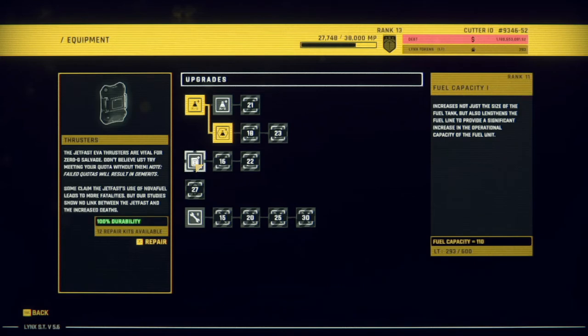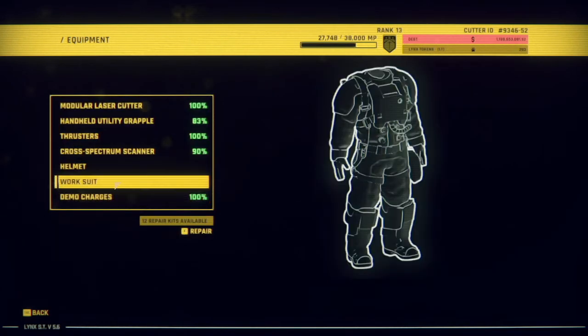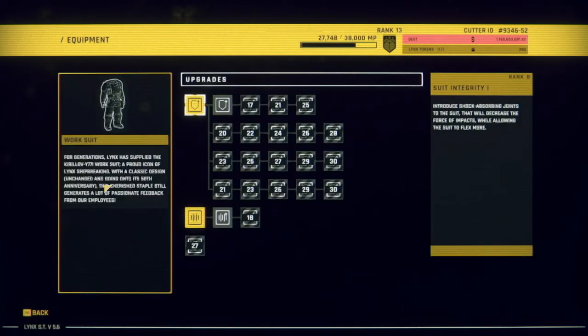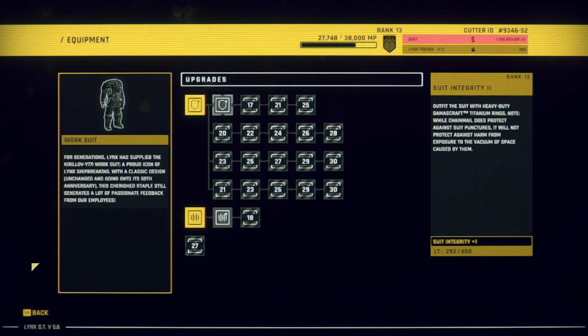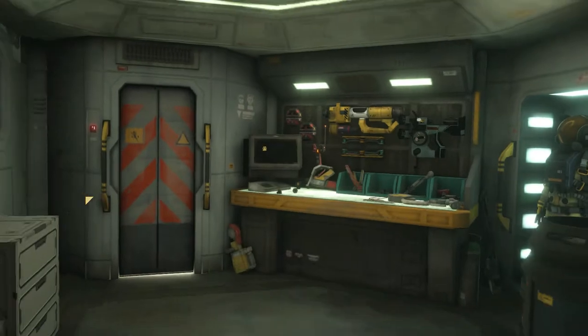Thrusters — fuel capacity isn't really such an issue. Oxygen capacity is more of a thing. You can see I've maxed out all of my oxygen capacity and I've only got 200 left, so I don't think I'm going to be able to do anything there. But there are some upgrades to my equipment. I'm going to get the suit integrity one soon as well. Let's go ahead and start our shift.